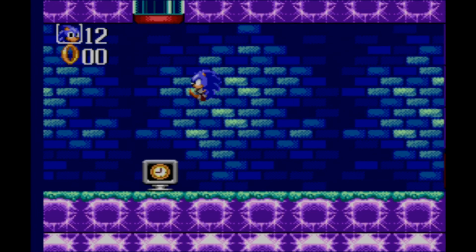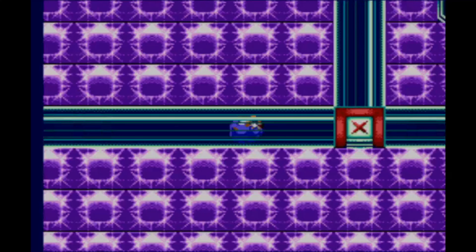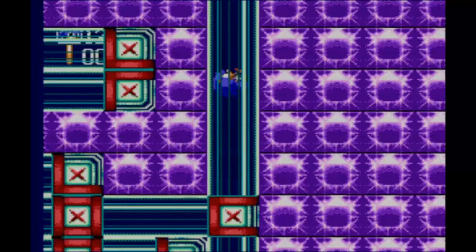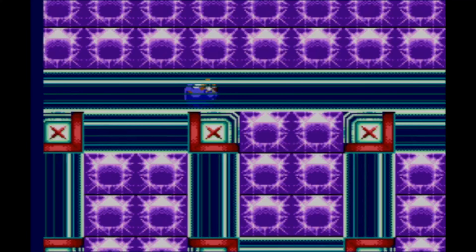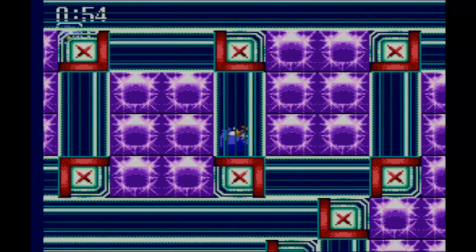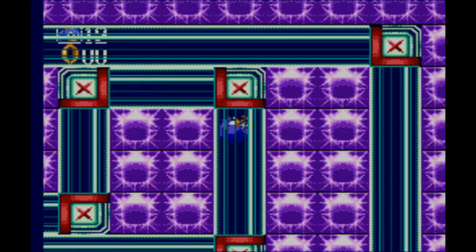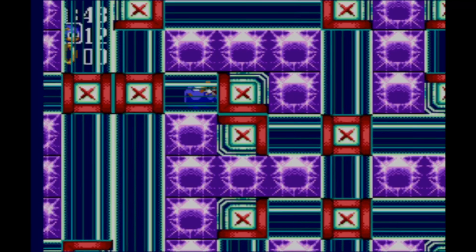And there we go, onto the last special stage. Grab that clock and go all the way to the right. Hold down on the way through until you get to the Chaos Emerald room. There's a spring waiting for you that'll throw you back in. Make sure you jump when you get there — and I just got the Chaos Emerald.